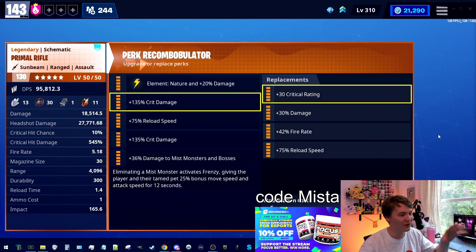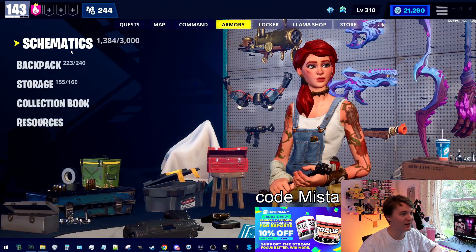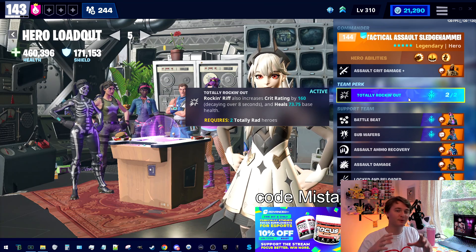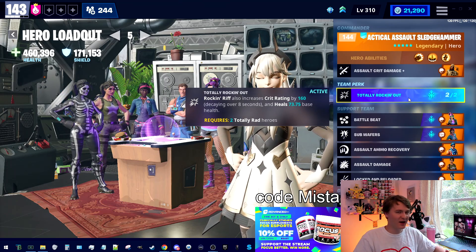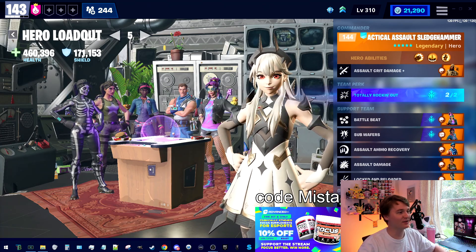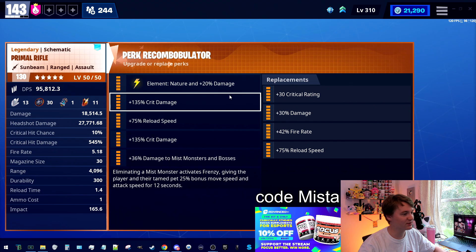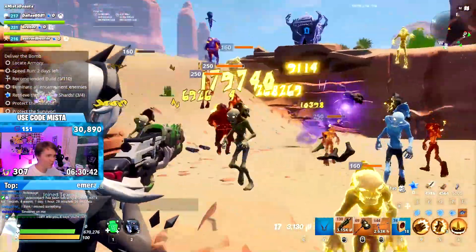I actually kind of recommend a totally rocking out build with double crit damage. As of this video going live, totally rocking out is no longer bugged — it went through a phase where the perk wouldn't reactivate until the full eight seconds were down. They fixed that. It's the most popular team perk in the game, and when active it gives you enough crit rating to make double crit damage work, which makes sense given this weapon's low fire rate and accuracy.